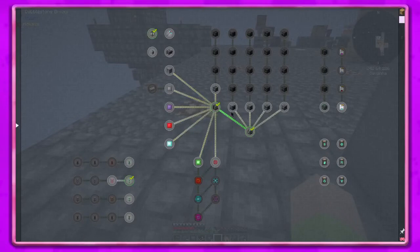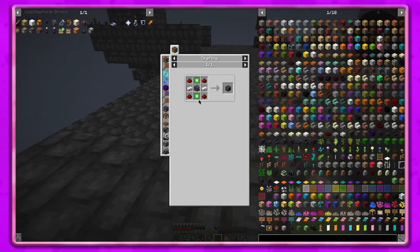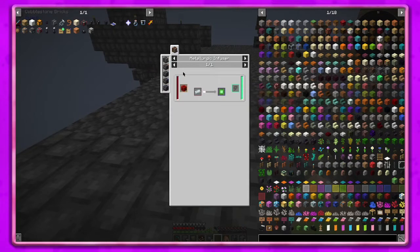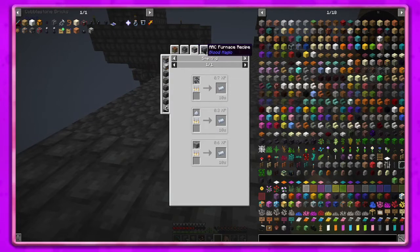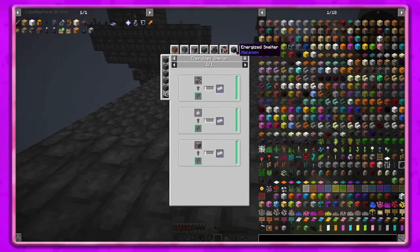Let's see what we've got - enrichment chamber, energized smelter, crusher, osmium compressor. Oh, what's this one - basic infusing factory, I don't know what that does. But we need a metallurgic infuser. We need circuits, that's one thing we need to start making - we need redstone and osmium. We probably need to make an osmium bee. I'll see how much osmium I actually have, but I'm gonna try the smelter, that would probably be kind of cool to make.